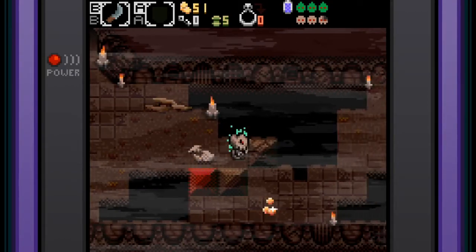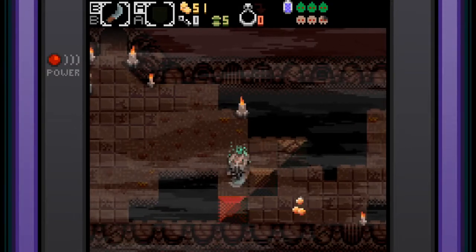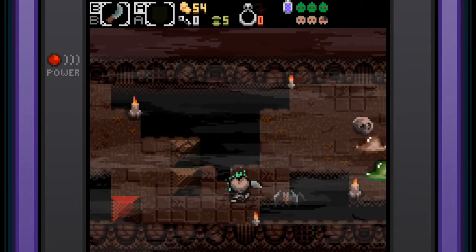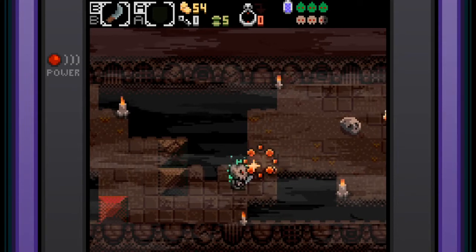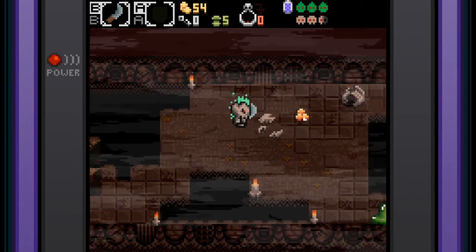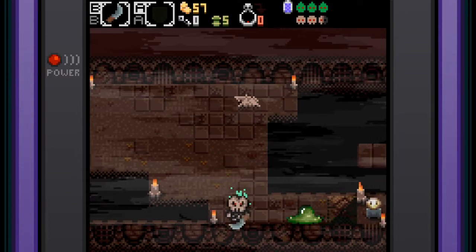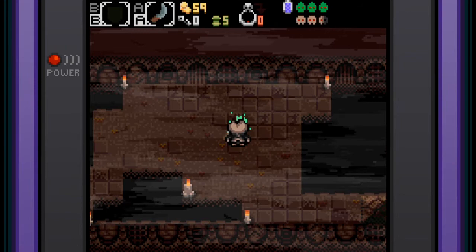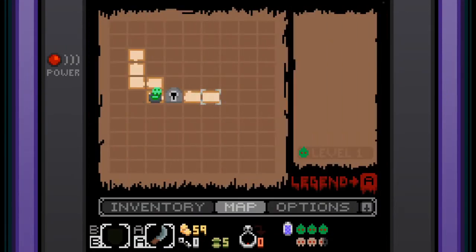Let's go through. Can I push this one? That didn't really help. Oh, I can push that — and there's a bat! I would like to figure out if I could go out of this body and possess something else. Let me check the menu: inventory, map, and options.